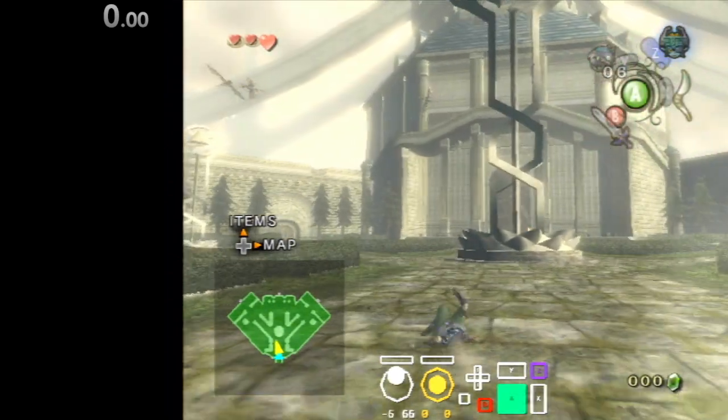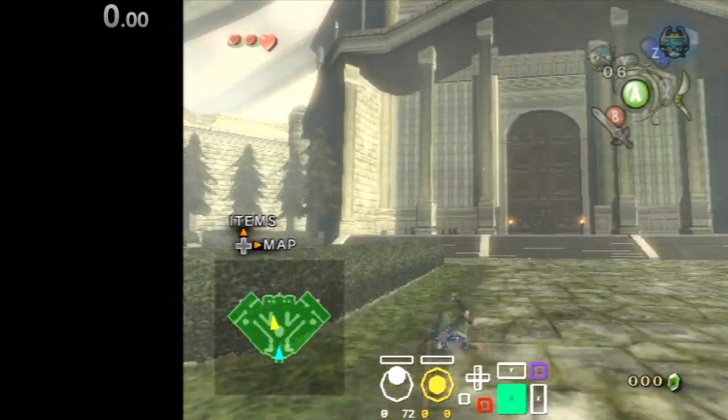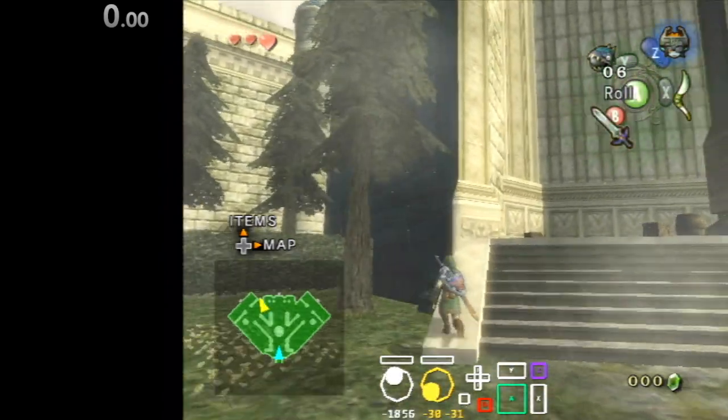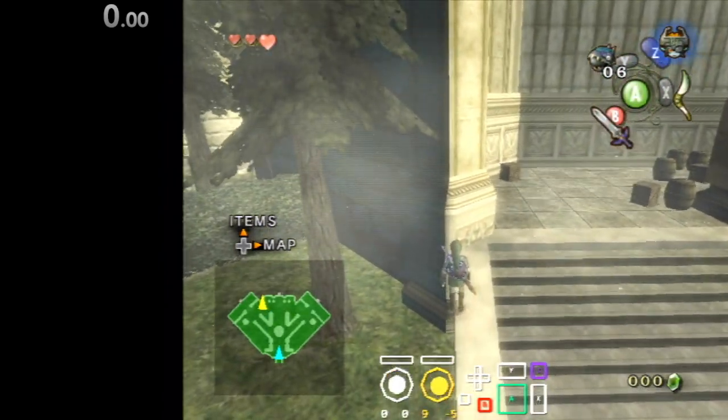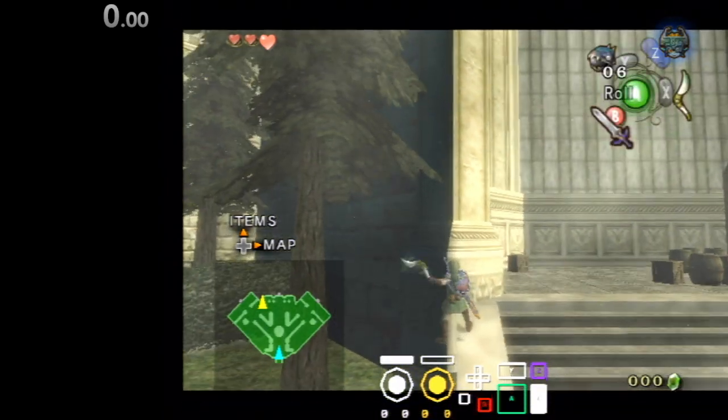I just want to show off a kind of setup-less setup for Hyrule Berger 1 skip. This actually saves 4 seconds if you do it fast. What I prefer doing most right now is go as far left as you can, walk up until your foot is like on this texture here.